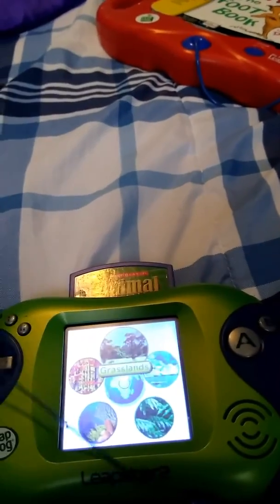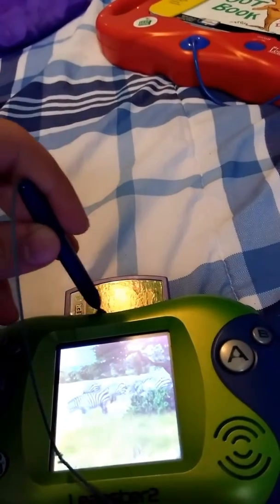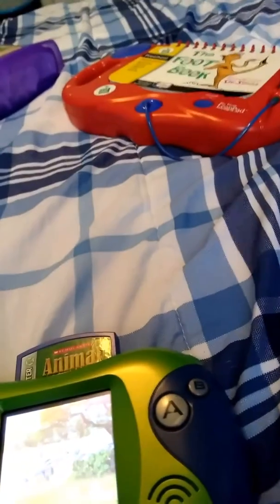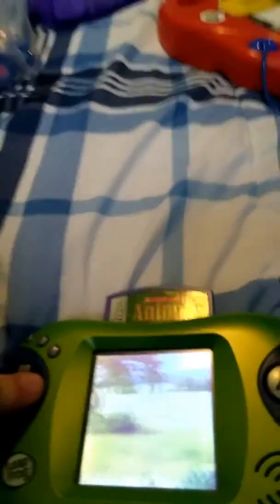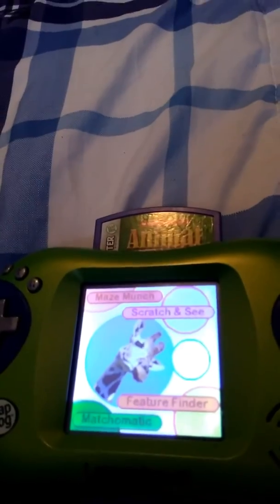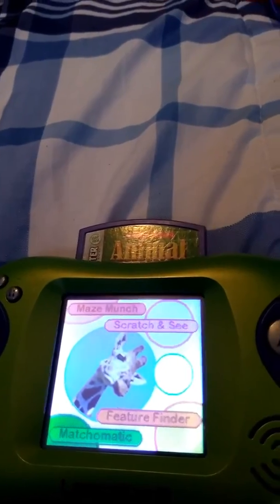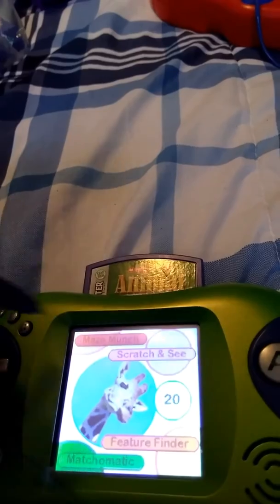Grasslands. There are four more animals to win here. To win another animal, press the A button. The next animal you can win is the giraffe. To win this animal, get 20 points. Choose the game you want to play: Maze Munch.